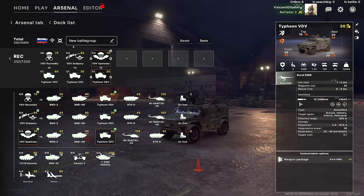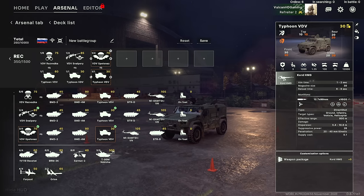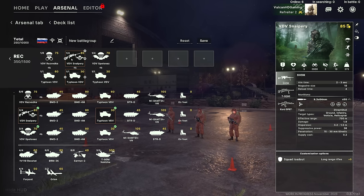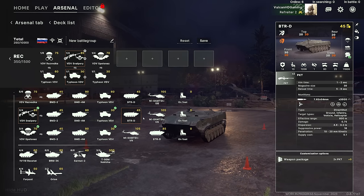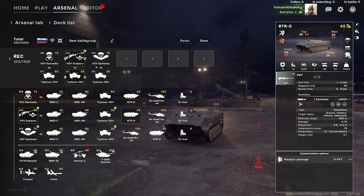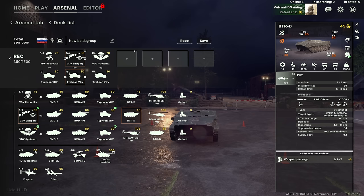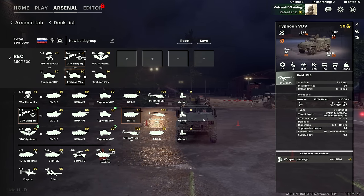When making a new battle group, decide what units you want first, then adjust the numbers afterwards so you can determine exactly how many transports you'll need. In this game you can bring in more than one unit in a transport. For example, the sniper squad is size three, so you could fit three sniper squads in one BTRD and only technically need one transport. You can also bring them in on foot and send the transport back to pick them up.